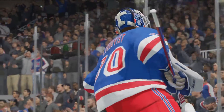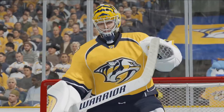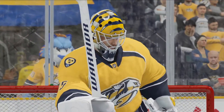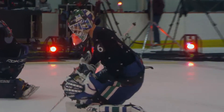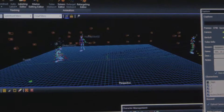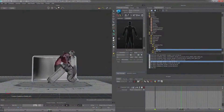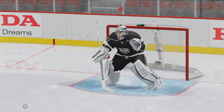Whether you're a veteran between the pipes or it's your first time strapping on the pads, NHL 16 gives you the control you need to carry your team to victory. We worked with NHL goalie Eddie Lack to ensure we have the most authentic look and feel possible, by directly capturing the positioning and movement of the modern day NHL goaltender. With movement in NHL 16 powered by precision skating, momentum matters more than ever.